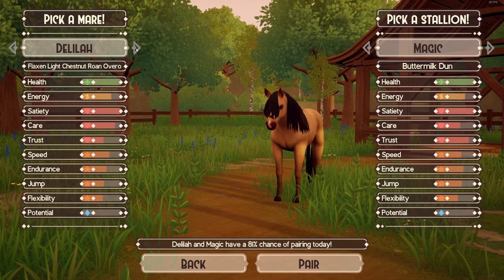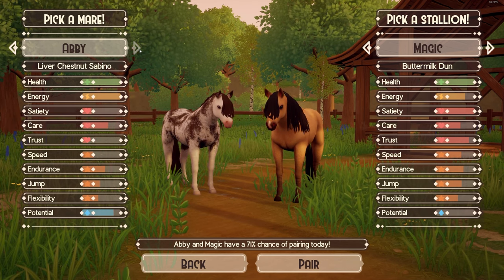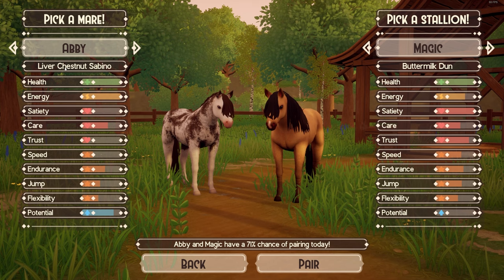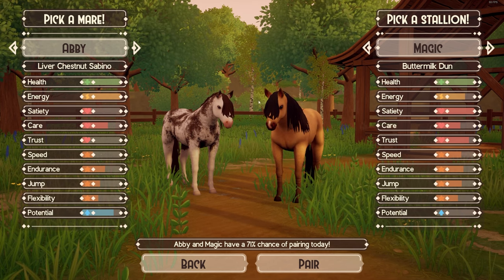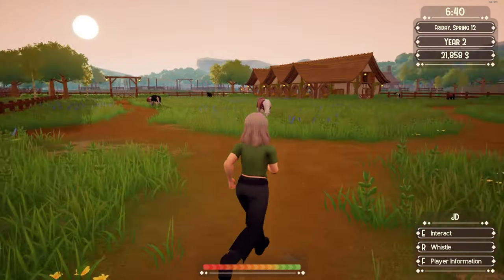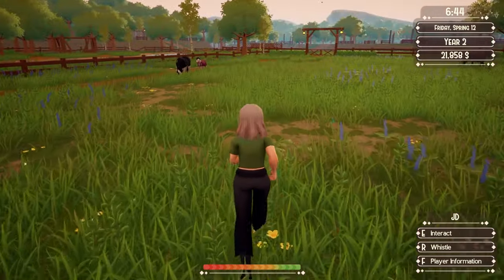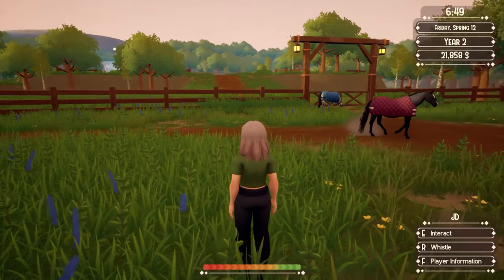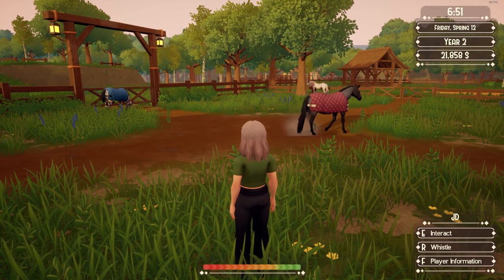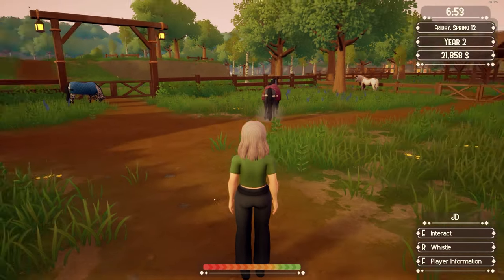We already got Magic — good. So here's our pairing: the liver chestnut Sabino with the buttermilk dun. That'll be interesting — they have a decent chance of being successful. The foal is still a foal. After this I'll probably retire Magic, but we'll just have to see. She is pregnant — she's got her belly there, so cute.